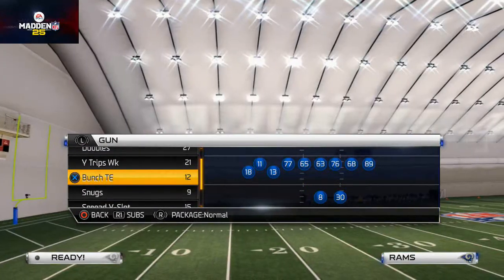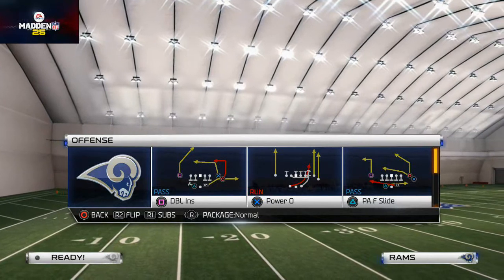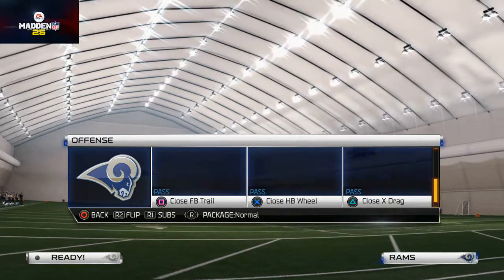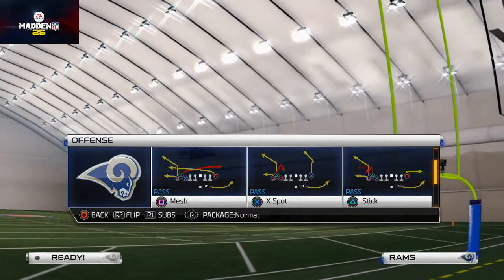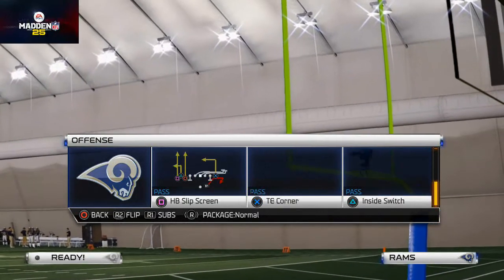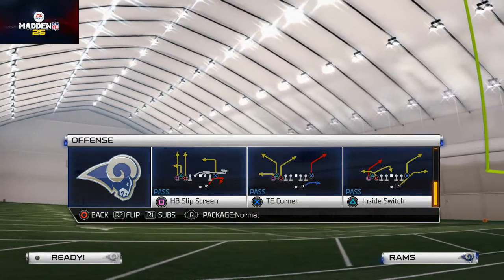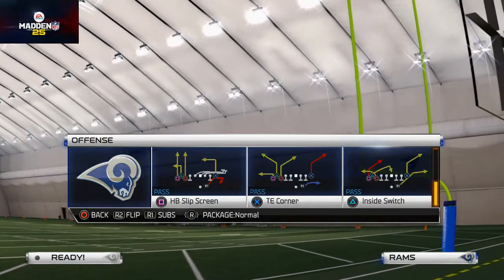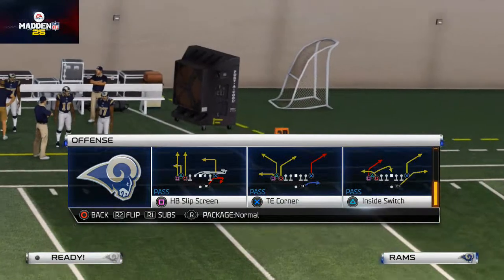We've already talked about the split close and how we like to use that fullback inside of Power O. That's a really good running set, and it's also a pretty good man-beater because you have the compression set. But what we're going to focus on today for our man-beating formation is the shotgun bunch tight end — I think this is one of the better, more unique formations in the game this year. The plays we're going to use to beat man-to-man defense are the inside switch, the tight end corner, or the X spot. I personally think the tight end corner is the best of the three, but you could use any of those plays for the concepts we'll cover today.